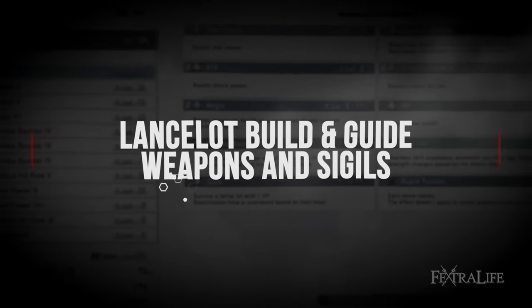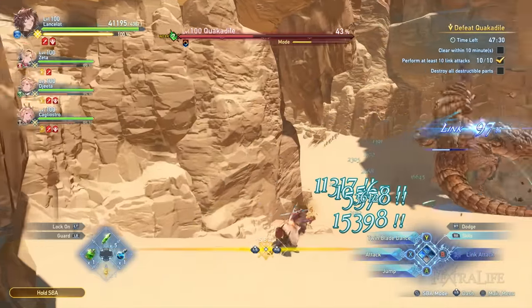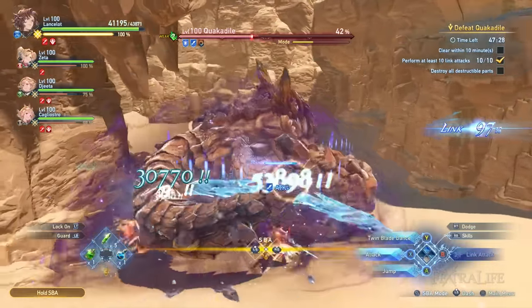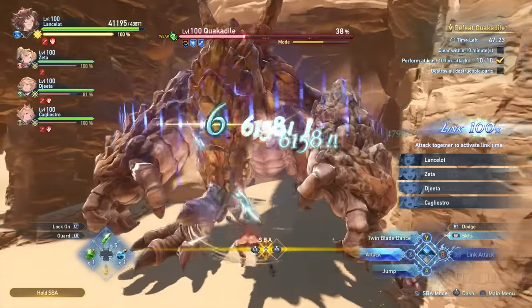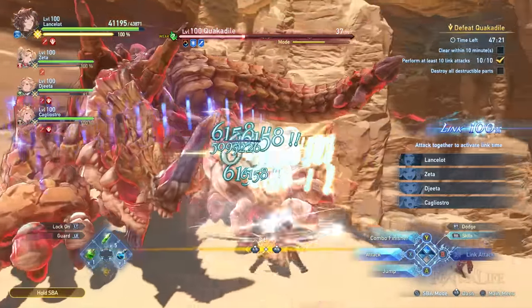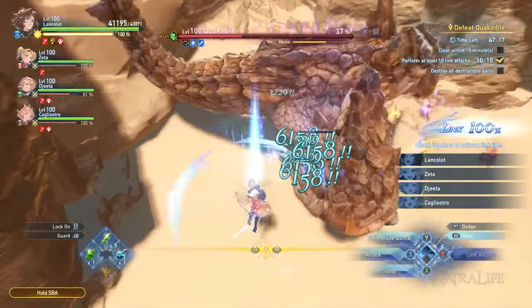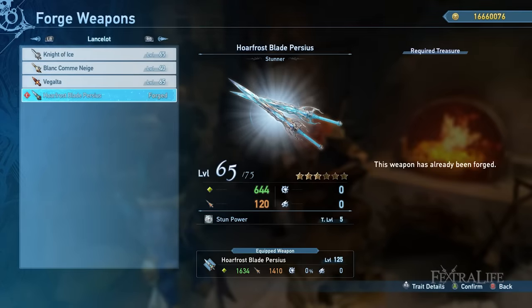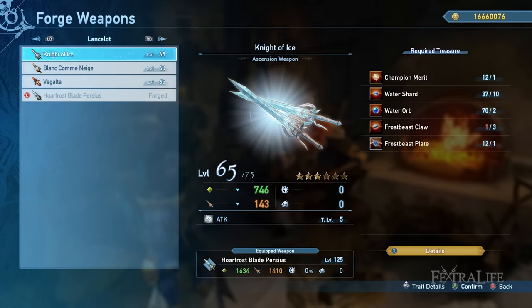Now let's tackle the suggested build for Lancelot in Granblue Fantasy Relink. Since his gameplay allows him to deal constant multiple hits at high speed, my main recommendation is to build him around stun power. We'll start with Lancelot's weapon first. Since we'll be building him around stun power, Hoarfrost Blade Perseus is the best pick — this weapon will be the main source of your stun power. If you're building Lancelot around damage, the weapon Vagalta is suggested for critical hits, or Knight of Ice for more attack stats.